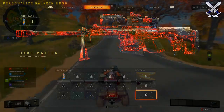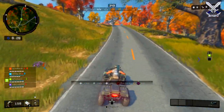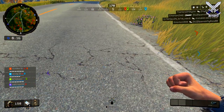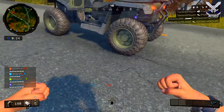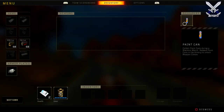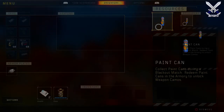The way you unlock these camos is by collecting paint cans, which are on screen right now. These can be found all over the Blackout map, but most of them can be found on the streets, which is what I'm doing in the gameplay here. Within this one game I was able to find a total of 11 cans just by driving all around the roads.